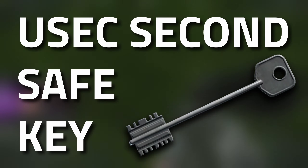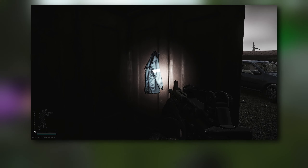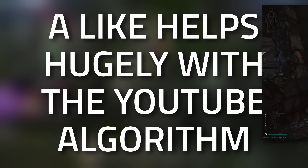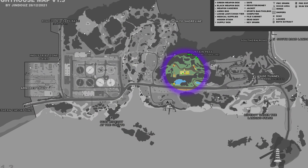Hey guys, and welcome to a key guide for the USEC Second Safe Key. This key currently only spawns in jackets as well as in the pockets and bags of Scavs. Don't forget to leave a like on this video if you find this guide useful. Now, where to use this key — this key is used on Lighthouse.